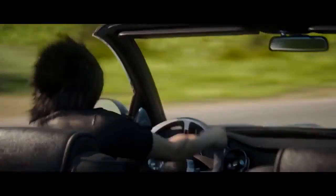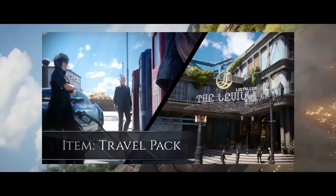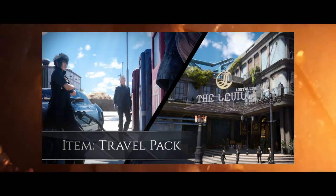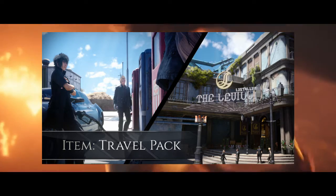So the first piece of DLC is actually a Travel Pack, and it comes with a fuel ticket and a hotel. In order to get this you have to pre-order Final Fantasy XV from Amazon US or have the Ultimate Collector's Edition.